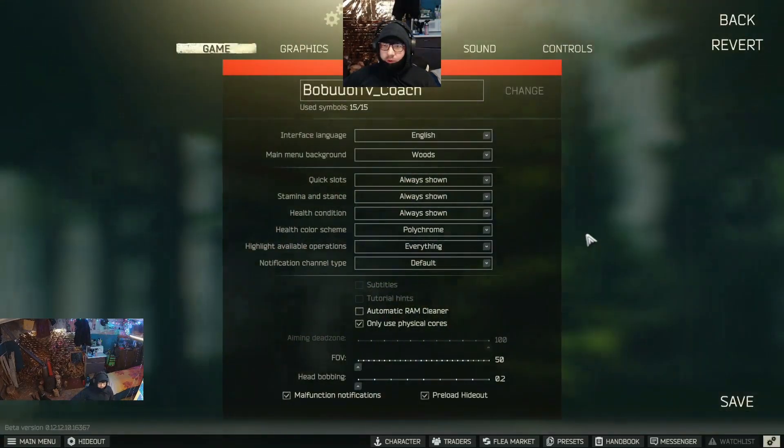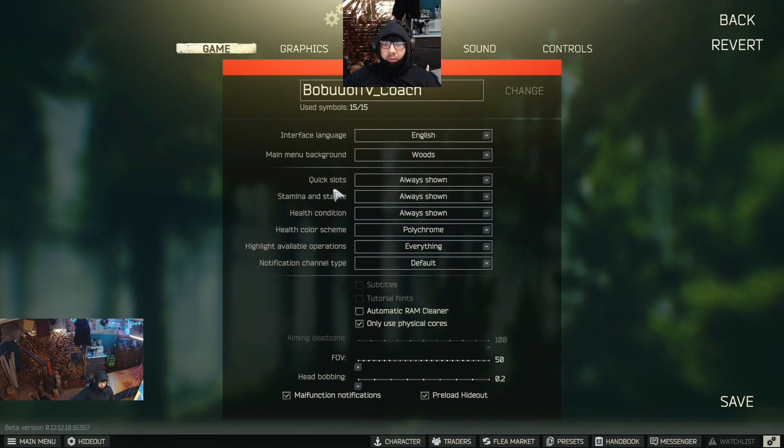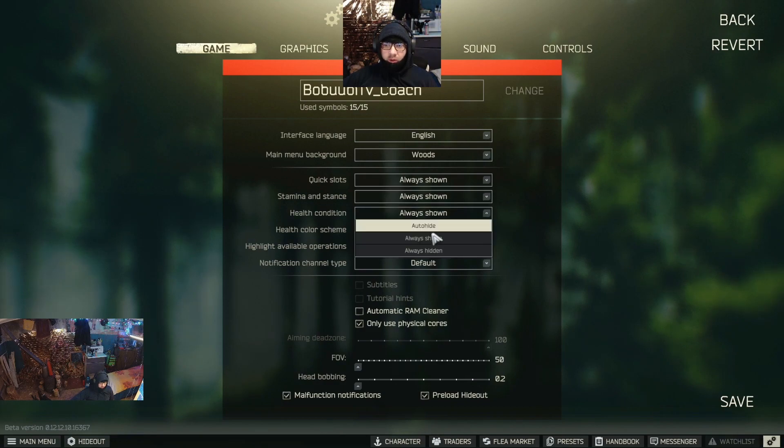Hello guys, today I'll show you how you can set your Tarkov to have the biggest chance to spot your enemies. To start the journey through the title, in the game settings I would like you to change quick slots, stamina, and stance health and condition to 'all is shown'.